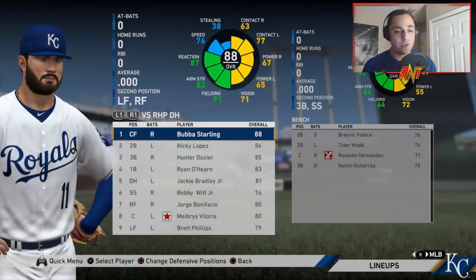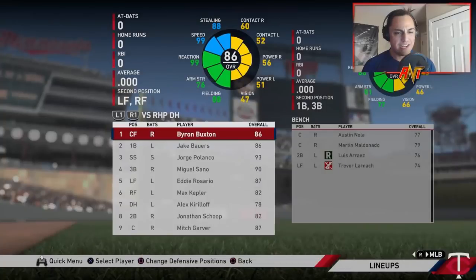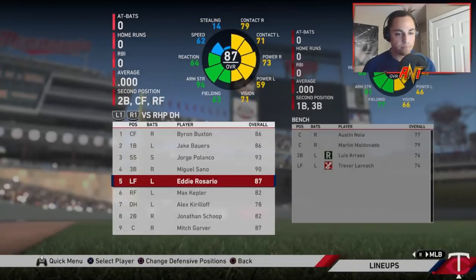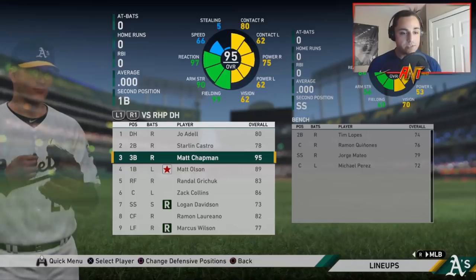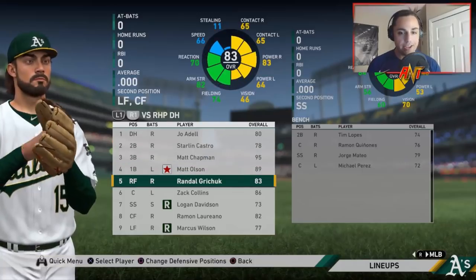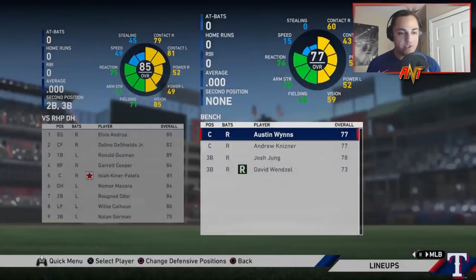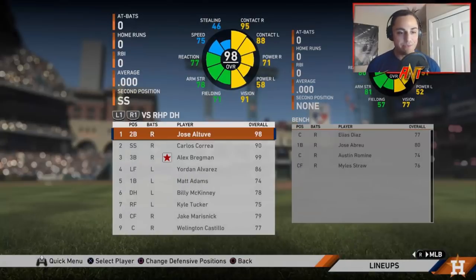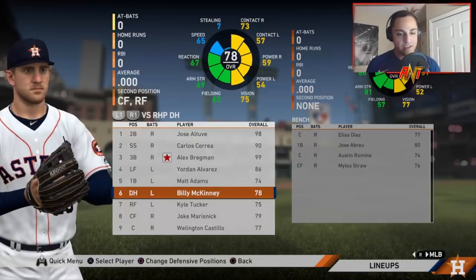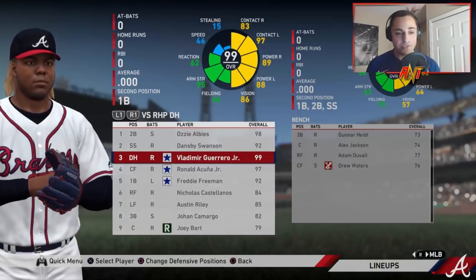The White Sox added Almora Jr. and Justin Bour. The Indians have Nimmo, Wilson Contreras, Gavin Cecchini, Jed Gyorko, and Chad Pinder — they look okay. The Tigers haven't changed much. The Royals have had some good development with Jackie Bradley Jr. in there. The Twins: Jake Bowers is really the only change. The Athletics got Jo Adell, Starlin Castro, and Groshans. The Mariners: Profar and Robel Garcia are really the only changes.